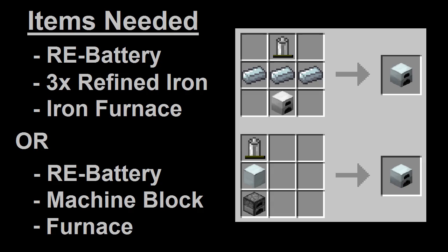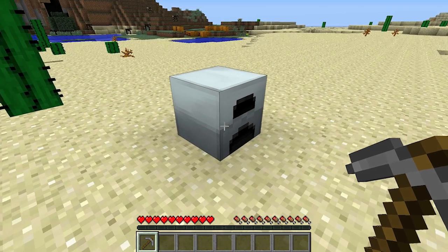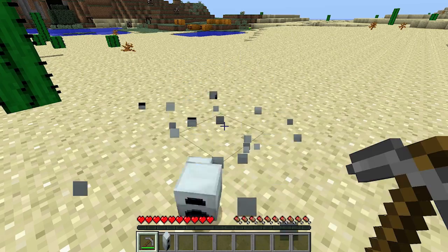There are two different recipes you can use to craft the generator, both of which are on the screen right now. And once you've placed the generator block, it can be picked up again with a stone pickaxe or better.